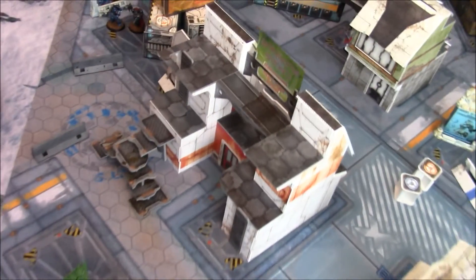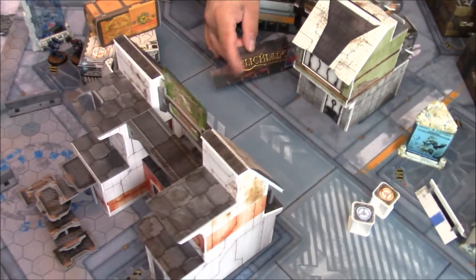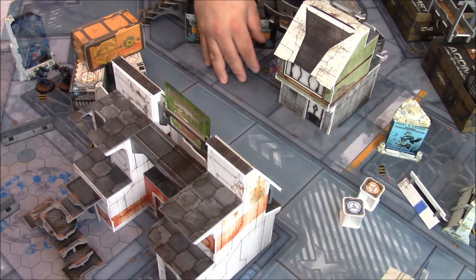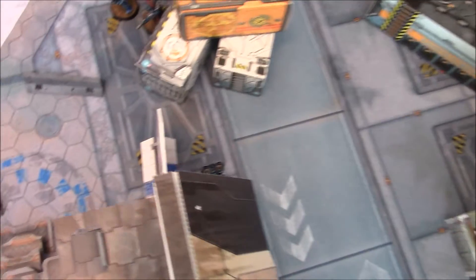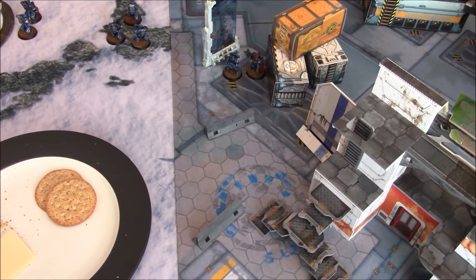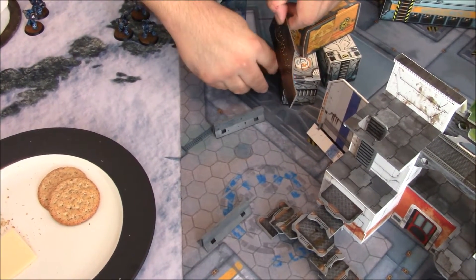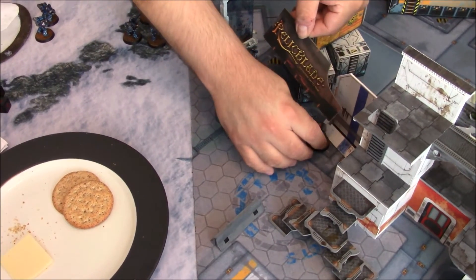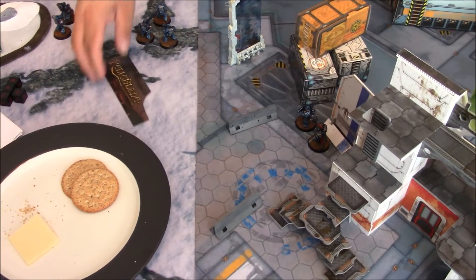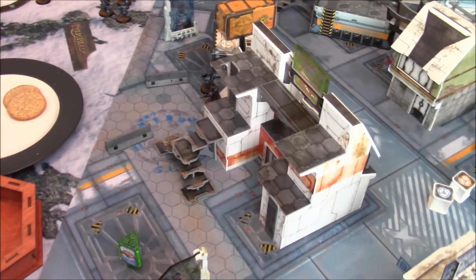Turn one Night Lords. The jump pack guy moves over. He learned from the last game to stay out of line of sight of the missile launcher. He has a bolt pistol — I thought it was a plasma pistol and was worried about that. No shooting from the Night Lords. Ultramarine turn two.